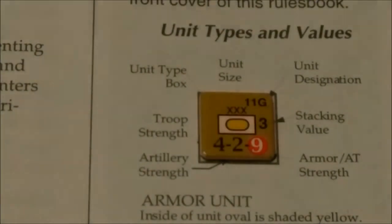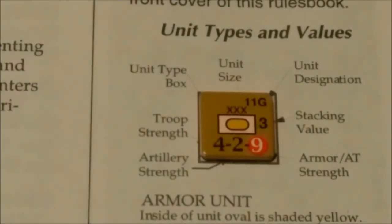Here is an example of the unit types and values. This unit is an armored unit - the 11th Guards - with a stacking value of three points. The unit type box in the upper left indicates it is an armored or tank unit. On the far left at the bottom is the troop strength, the middle number is the artillery strength, and the far right number is the armor anti-tank strength. The inside of the unit oval is shaded yellow, representing that it is a motorized or mechanized type unit. The circle nine is what is called the significant strength of the unit, which is the value used for combat resolution.